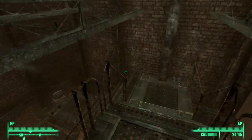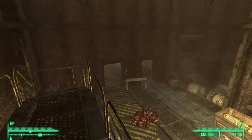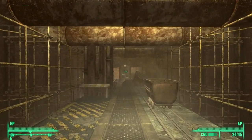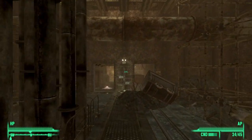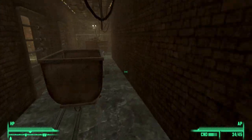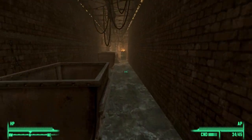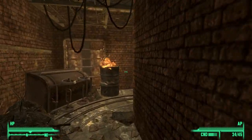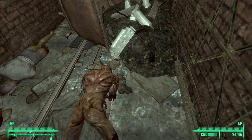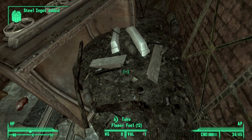You'll come to a set of stairs — just go down these stairs. From here we want to go through that door over there; you can just jump off here. As you go through this place you will see two pathways, one to your left and one to your right — go down the right. Follow this path all the way through to the end, and we should find some more steel ingots: six, seven, eight, nine, ten, eleven, twelve, thirteen.